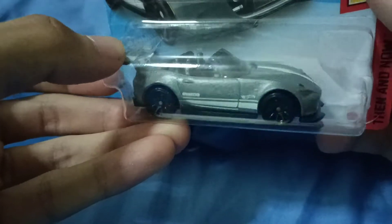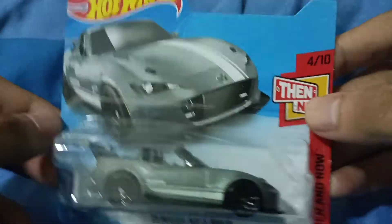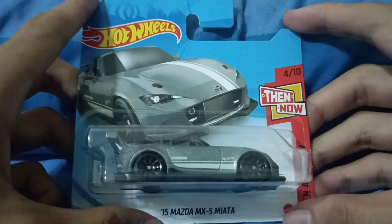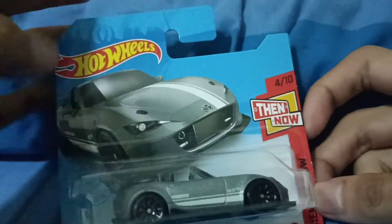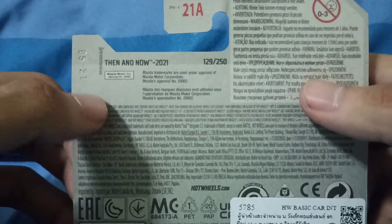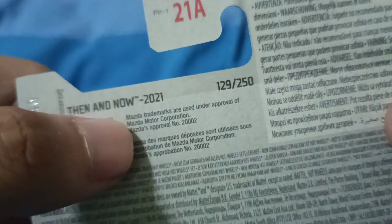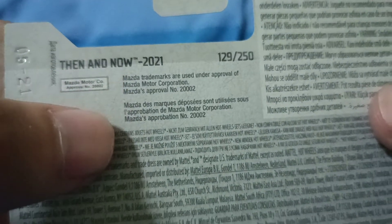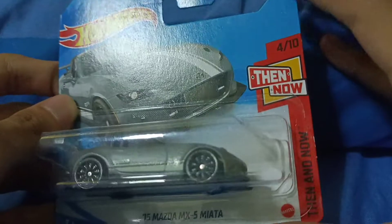The 'then' one is the '91 Mazda MX-5 Miata. This is from the Then and Now series. The gray color in the old version is something I haven't seen released before. It's basically a short card version — I've never had that before. It looks amazing. The back only has multiple languages on it, including English.